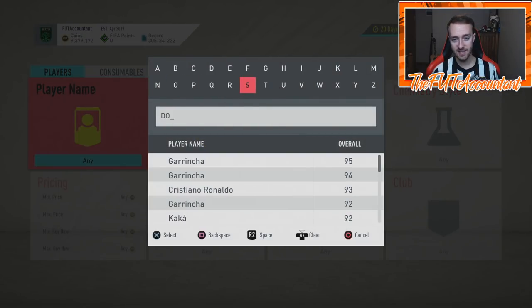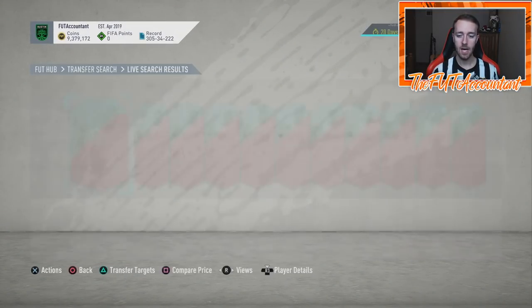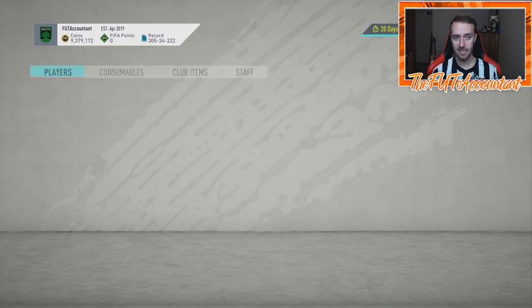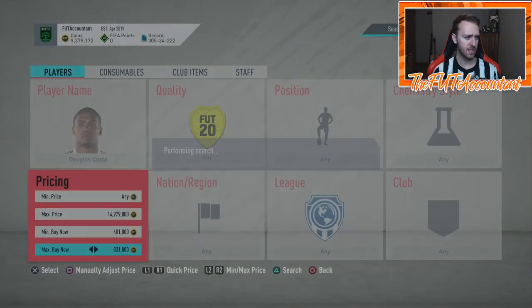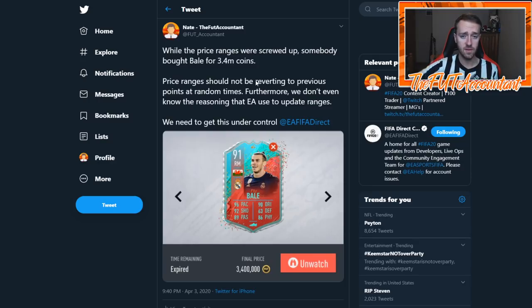Now I want to talk about Douglas Costa, because this is really kind of scummy from EA today with some of these price ranges. Douglas Costa was extinct at 750,000 coins to start the day. They increased his price range to around 1.15 or so. But there was a point for about an hour earlier tonight where EA reverted those price changes back. So Douglas Costa went from 750K to like 1.5 mil, then they reverted it back to 750K. You had people on the market buying these cards for crazy high prices. Bale's price went from a 3.4 mil max down to the 1.8 mil max where it was before, so anyone listing Bale was listing at 1.8 and it was getting sniped immediately because people knew that was too cheap.